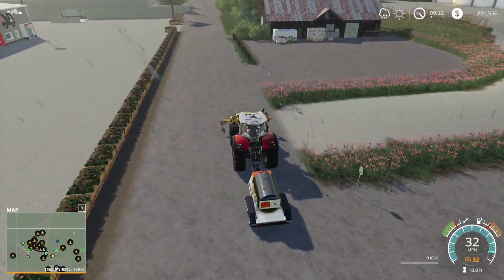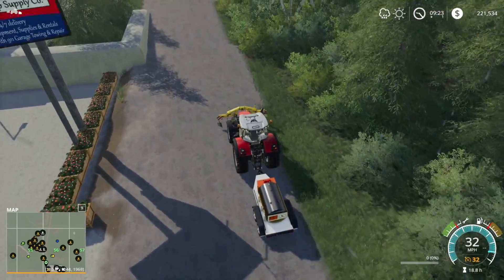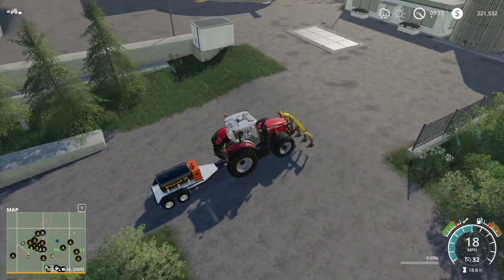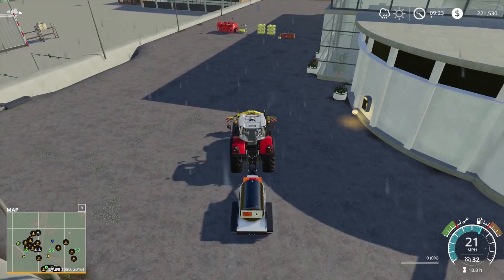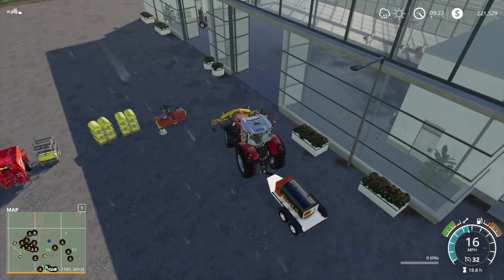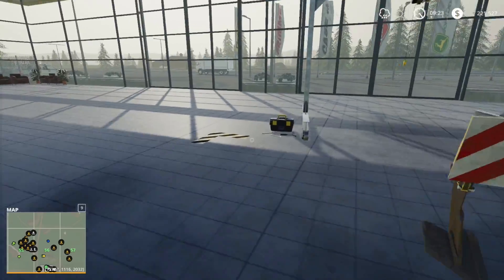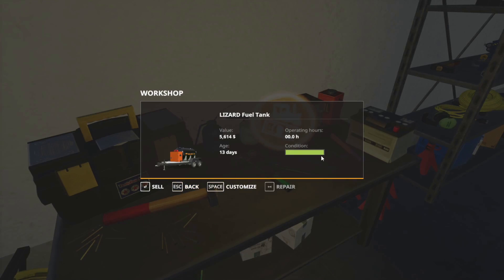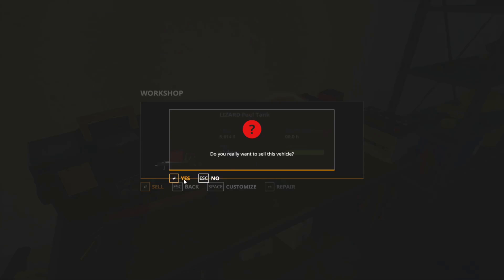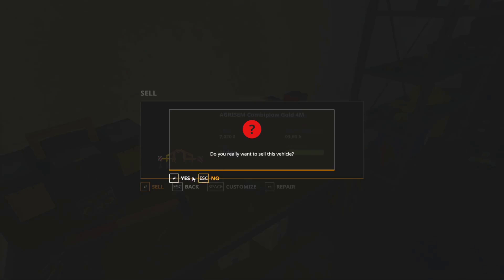We're going to go pick up a couple of things. First off, we're going to sell the subsoiler because we have the Lizard 6M — there's no need for the subsoiler anymore. We're also going to sell the fuel tank — I mentioned we wanted to keep it in case we needed to rescue a vehicle that runs out of gas, but we're going to buy something else to give us that capability. We'll stop right here. Sell that guy — yes. We're going to repair and sell you. Perfect.